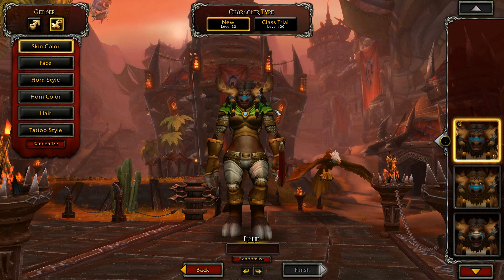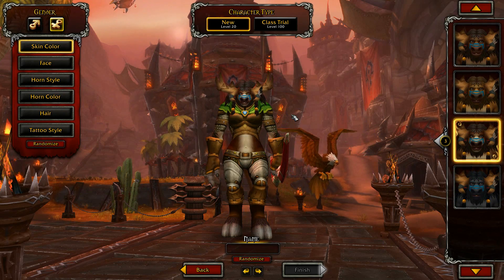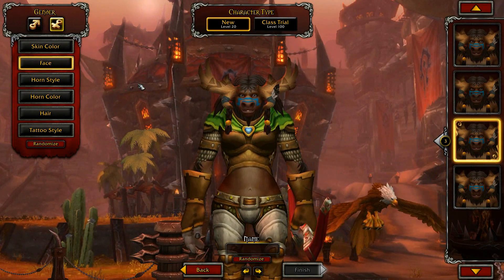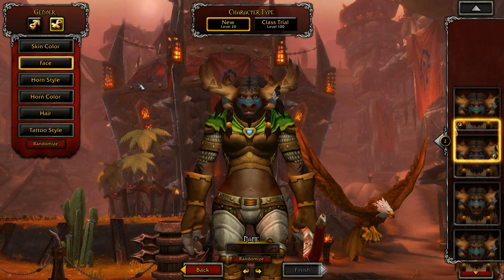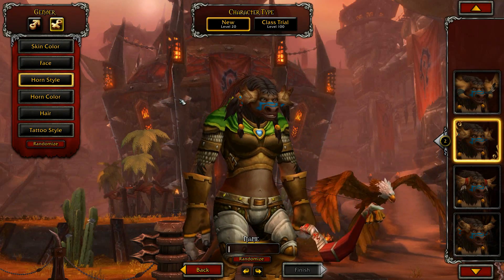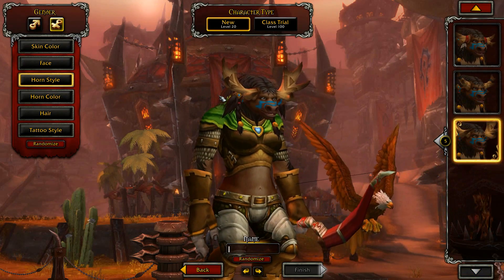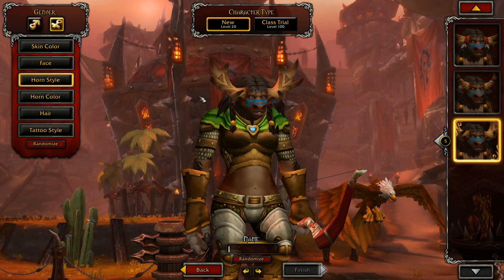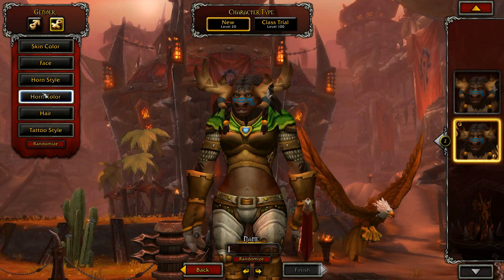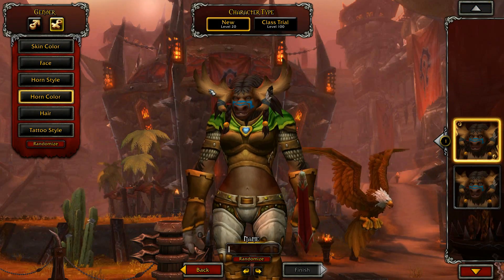We've got skin color, which is usually a staple for these kind of things. Four different options here for the High Mountain Tauren. A couple different faces — four, it looks like. Horn style — you notice that these Tauren have kind of moose antlers. Two different colors, apparently, for the horn. One has some design and the other does not.